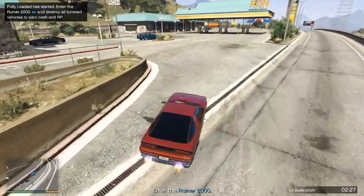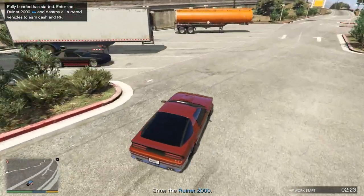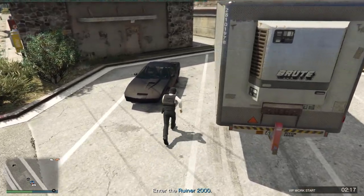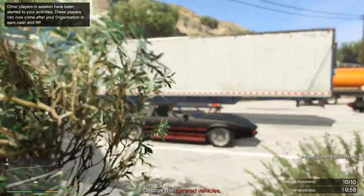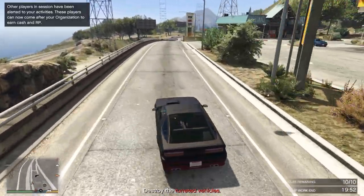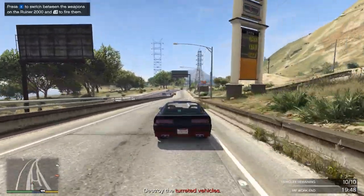Here we are, we've arrived at our Ruiner 2000. This mission is absolutely insane. Sure, it might look like a fairly stock standard Ruiner — no tinted windows, a generic paint job, stock rims. Here's the advantage: if there's no other people running VIP work in your lobby, you're in a populated lobby, you are able to start this mission whenever you want.